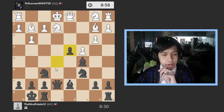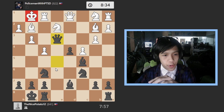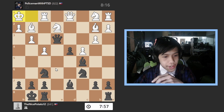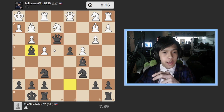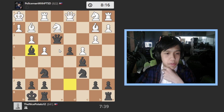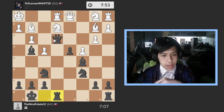I go pawn to d4, he castles, I go e5 with the queen, he goes pawn to f4, I go queen to e3 breaching into his territory. He goes rook to h1, I go bishop to g4 — now I have two pieces literally devouring his territory.